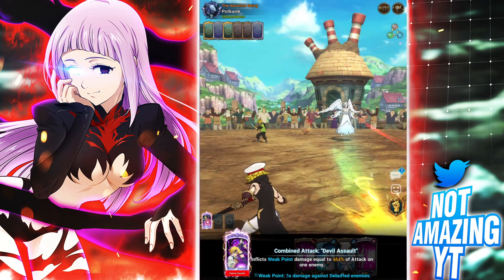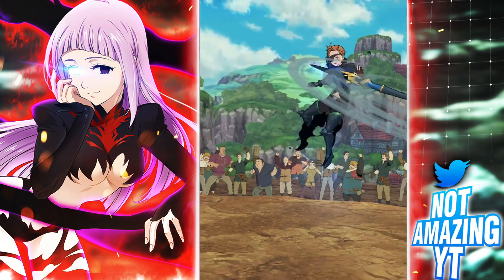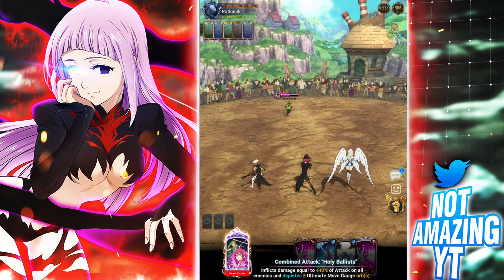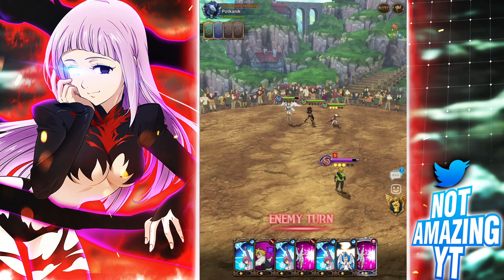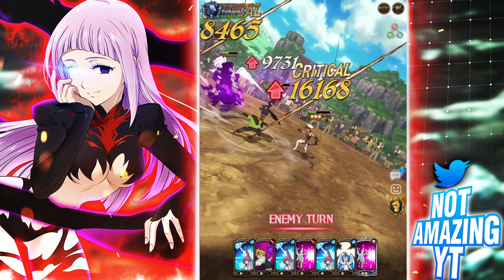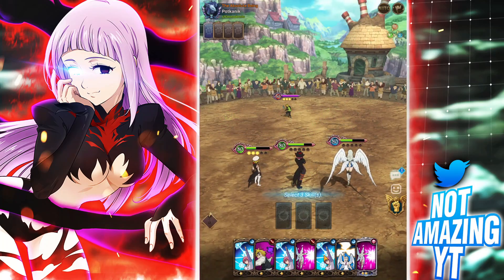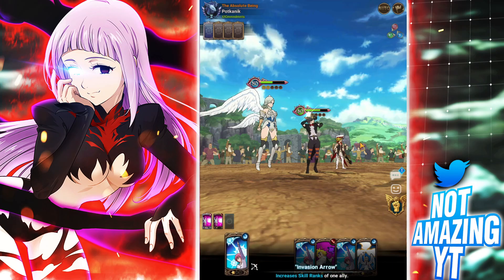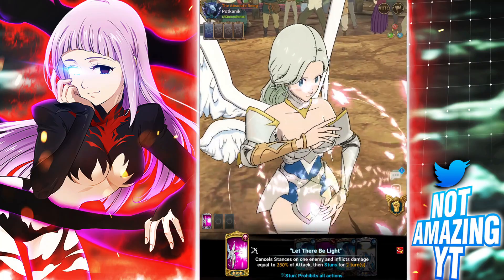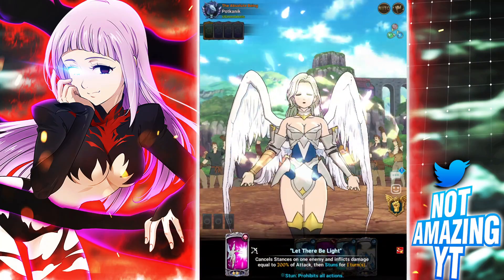We do 669k damage, full heal, got like 139k life seal right there. You love to see it! Green demon Meliodas is at full health right now, and we just stunned the loss of a Meliodas at the end. It's a wrap — there's not really much he can do. Let's just stun him and it should be a wrap. Oh, that's a lot of crits from Goddess Elizabeth there too.